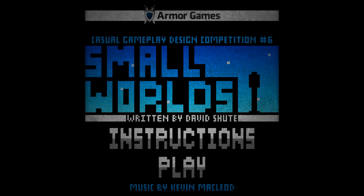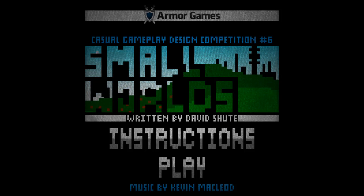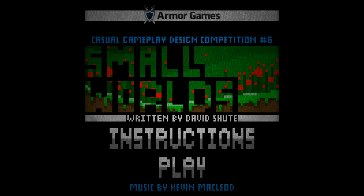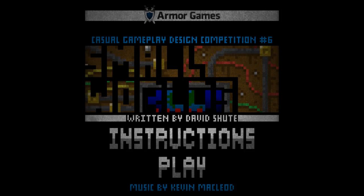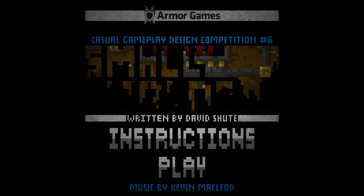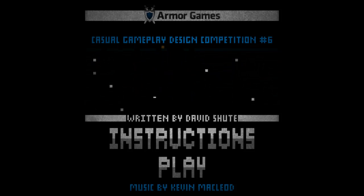Hello guys and gals, welcome back for another episode of Indie Impressions. My name is Nick and today we're checking out Small Worlds, written by David Shoot — I'm not sure how he wants to pronounce it. It's a casual exploration pixel-based platformer recommended by a viewer. I thought it looked very cool, tried it out for just a couple of minutes and it seemed like a lot of fun. It's pretty atmospheric, pretty lo-fi — things we aspire to check out on this channel.